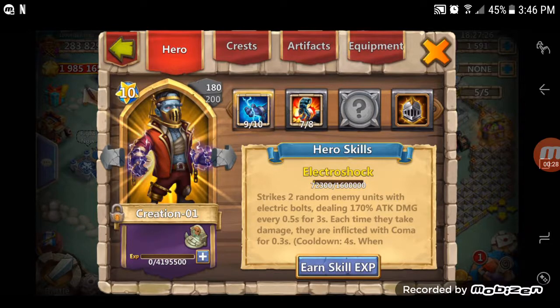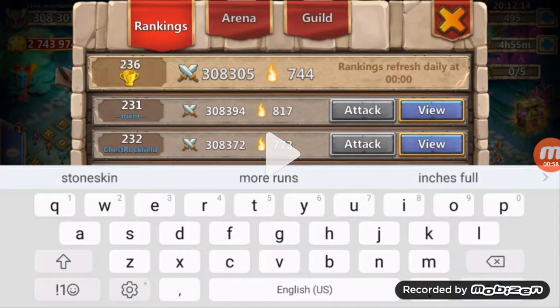The first 3 fights, the heroes have no pets, no artifacts, and no crests — so they're basically naked. They're going to fight naked so we can get a better result on who's actually better. Creation 01 is not fully leveled up, but it's okay because the outcome is going to show. Just keep in mind: both heroes have no crests, artifacts, or pets for this round.